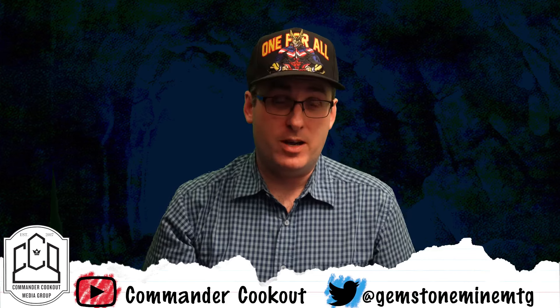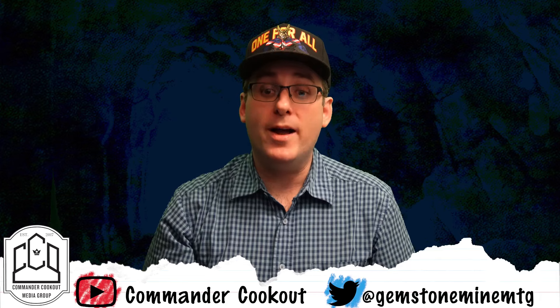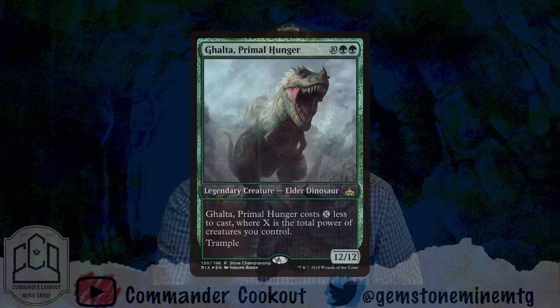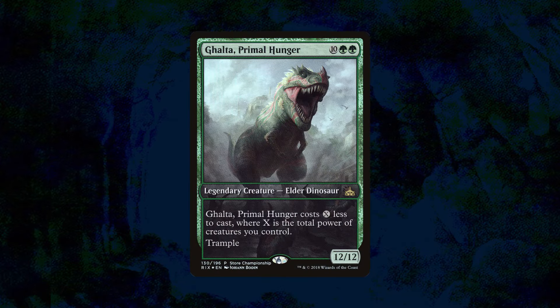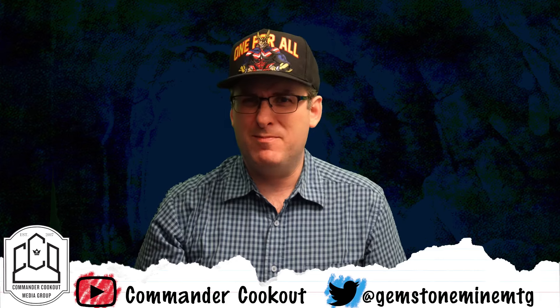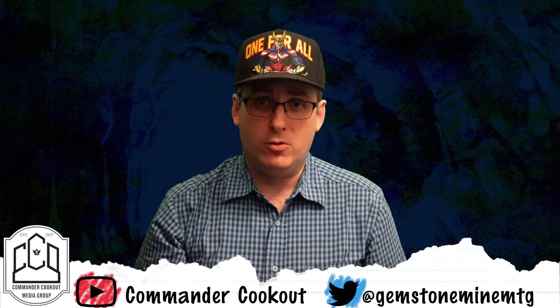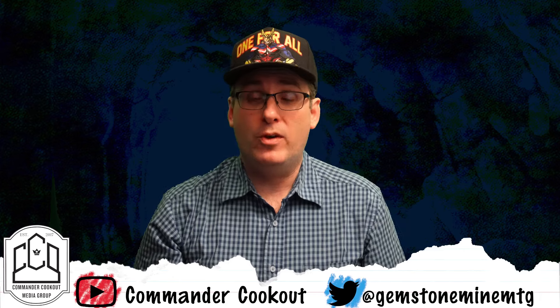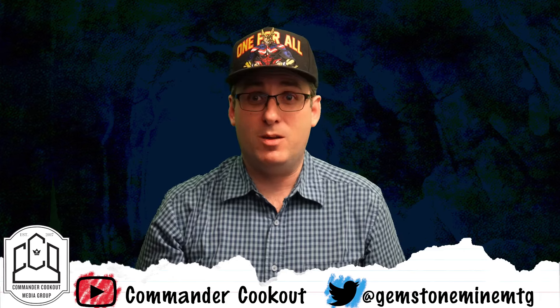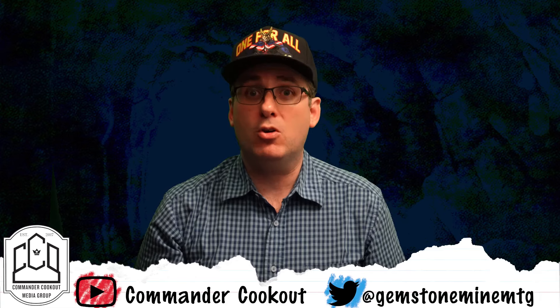One of the decks near and dear to my heart for a number of years is a deck I built after looking at what mono-green players were doing with Selvala, Heart of the Wilds in cEDH — and that is Ghalta, Primal Hunger. Ghalta is 12 mana, ten-plus green green for a 12/12 legendary creature Elder Dinosaur with trample, and costs X less to cast where X is the total power of creatures you control. Unlike having Selvala in the command zone, I was able to build around the idea that my command zone was just a ritual I could use. In mono-green, you can sacrifice Ghalta to Greater Good to draw 12 cards and discard 3. You also have ritual effects like Selvala where you tap to add 12 green mana to your mana pool.